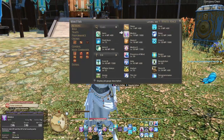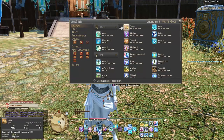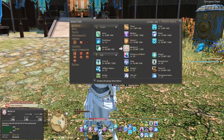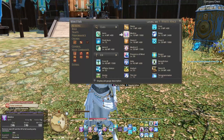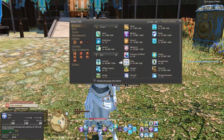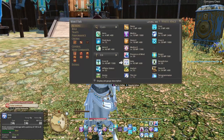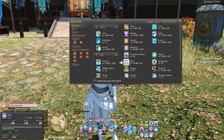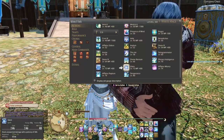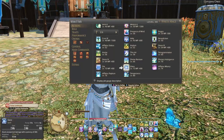Most of the White Mage's skills are obviously healing, but there are a couple of damage spells. Aero is a damage-over-time ability, so you want that on a boss at all times. In a dungeon with trash, I'll put Aero on maybe two enemies; if there are more than two I tend not to bother. Then I use Holy, which is an AoE area-of-effect damage ability that does a reasonable amount of damage and also stuns the enemies, which is really good damage mitigation. The other damage ability is Stone, and both Aero and Stone eventually get upgraded into Dia and Glare — they do the same thing, just called something different and looking a bit different.